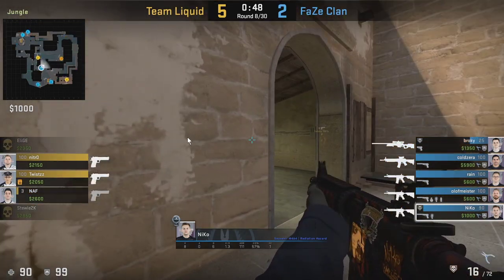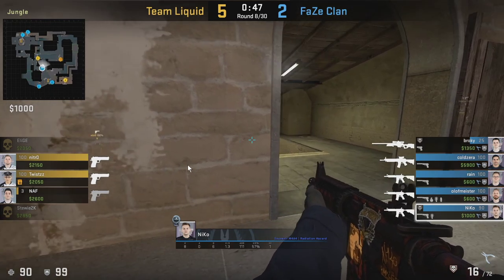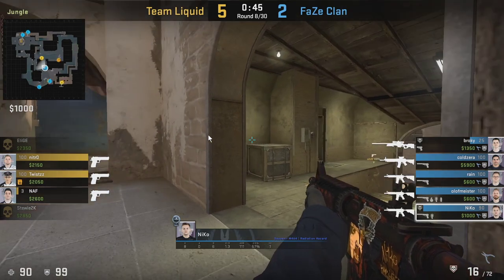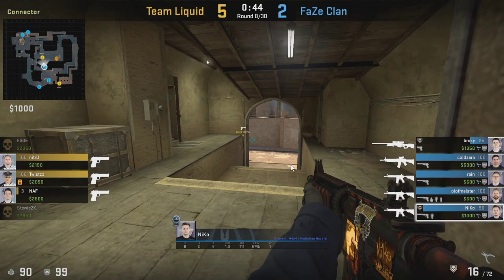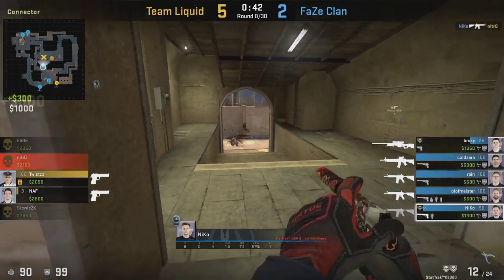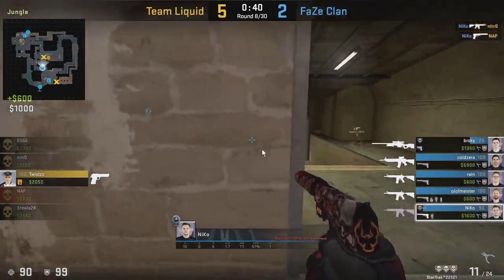Right here we're gonna see Niko retaking the connector area. Look at the way he clears the angles — first he clears the bottom right, then bottom left, then up, and then towards the left. Something to highlight is that if there's a terrorist peeking you from that side, you're gonna see their shadow first. In this fight Niko has a huge advantage — he knows exactly when the enemy is gonna peek, gets that kill, and also picks up a kill at palace as well.